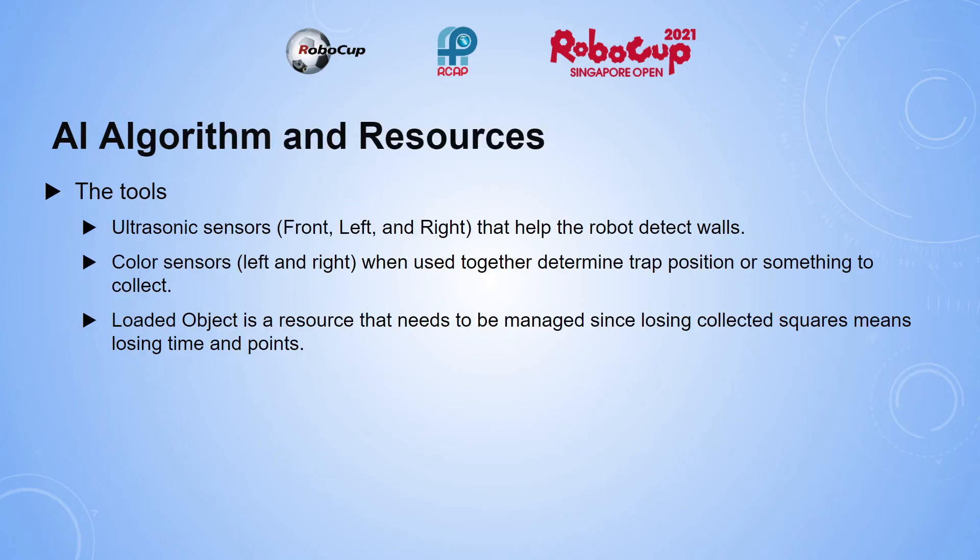The AI area is where the robot's behavior is built using sensors and actions based on stimuli. For example, ultrasonic sensors detect if the wall is on the right, front, or left — and the robot will turn to the opposite side to avoid the obstruction. If the color sensors see a square on the left, it will collect it. The tools are ultrasonic sensors for detecting walls, and color sensors which, when used together, determine trap position or something to collect. The loaded object is a resource that needs to be managed, since losing collected squares means losing time and points.